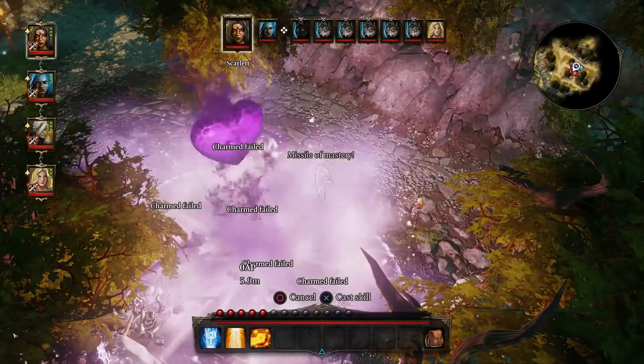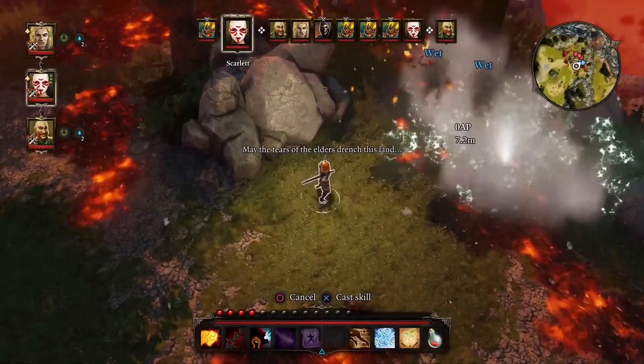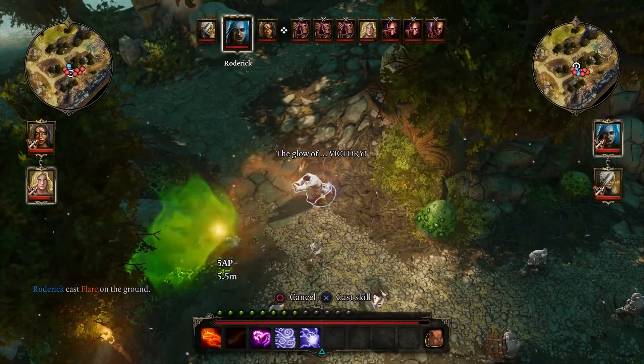Charm a group of wolves to fight for you with a charm grenade, or put out an ally on fire with perhaps the most powerful weapon in RPG history — the water balloon. The combinations are as endless as your imagination.